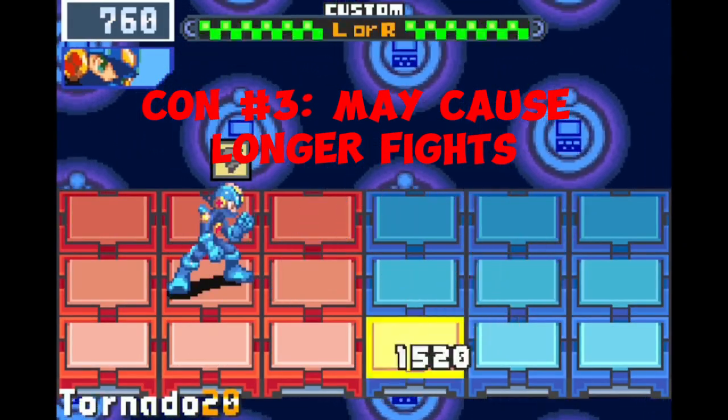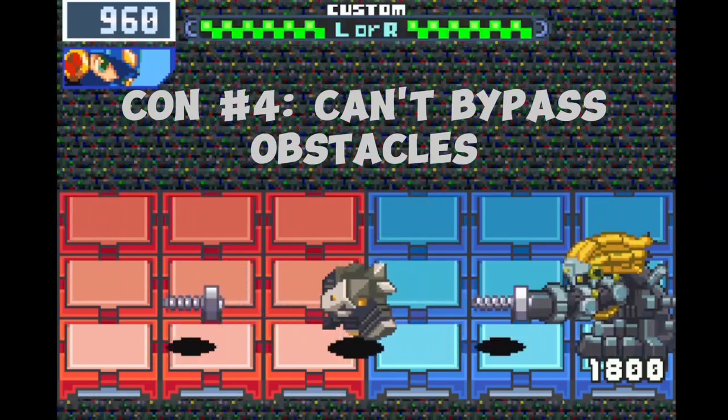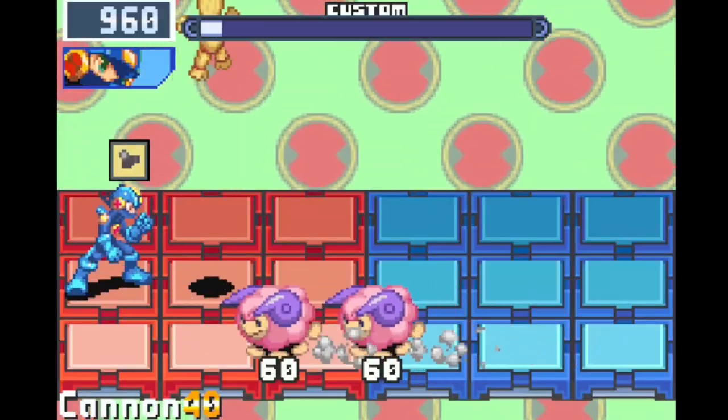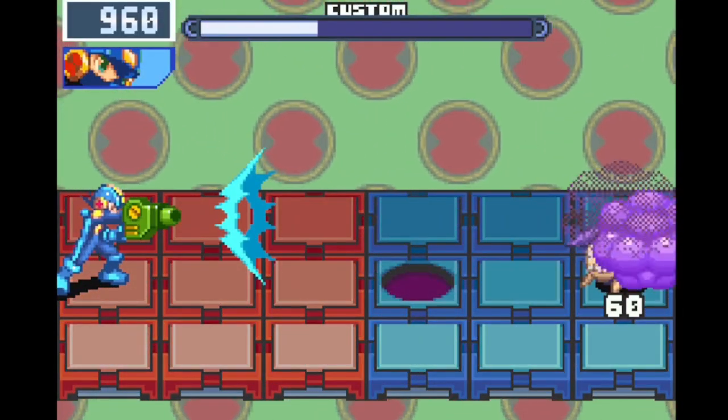Chips which induce invis can prolong the fight. The single target nature of this chip means that enemies with obstacles, like Junkman and Topman for example, are harder to hit with. Also, that pretty much rules out combos with Voodoo.